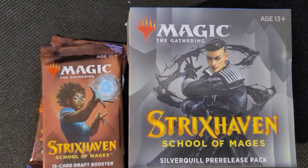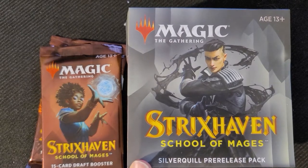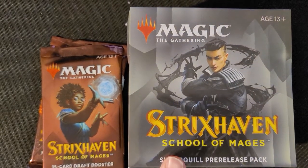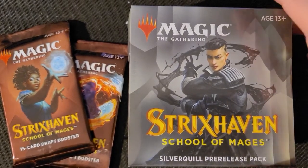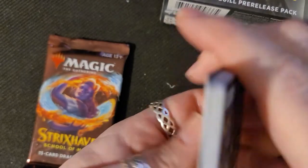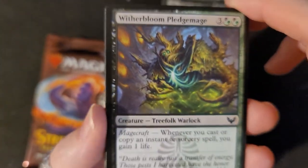Hey guys, welcome and thank you so much for joining me today. I have the Strix Haven School of Mages — this is the Silver Quill pre-release pack. With every pre-release pack you get two extra boosters, so let's get started and open up these boosters and see what we can pull.